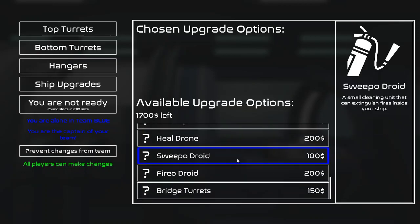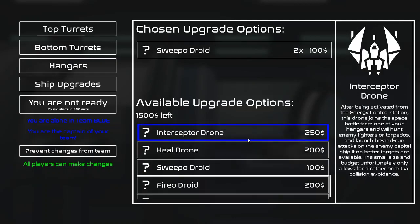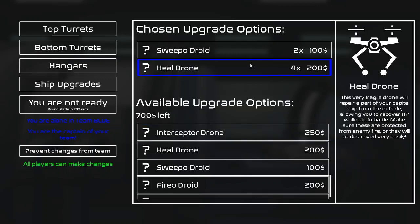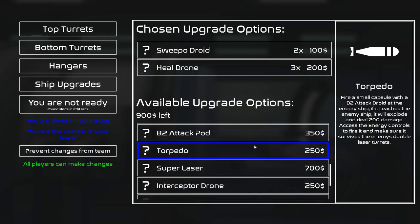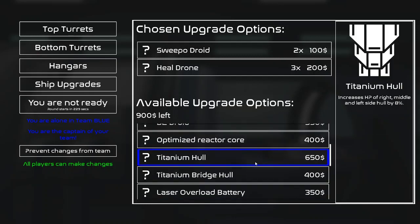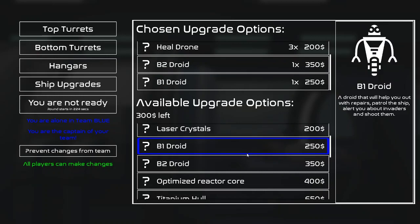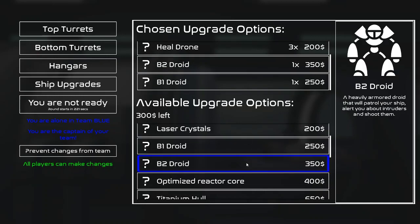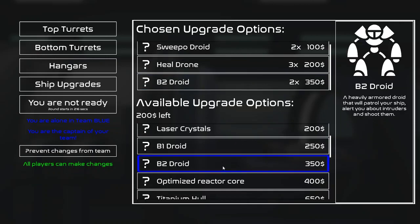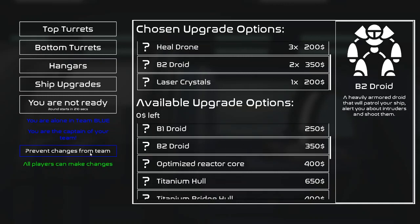Let's think cognitively about this. I never use bridge. I'll get a couple of sweet boat droids — I'll get two. Let's get three heal drones and let's just load up on B1, B2. That's going to be one... oh geez, this pain.